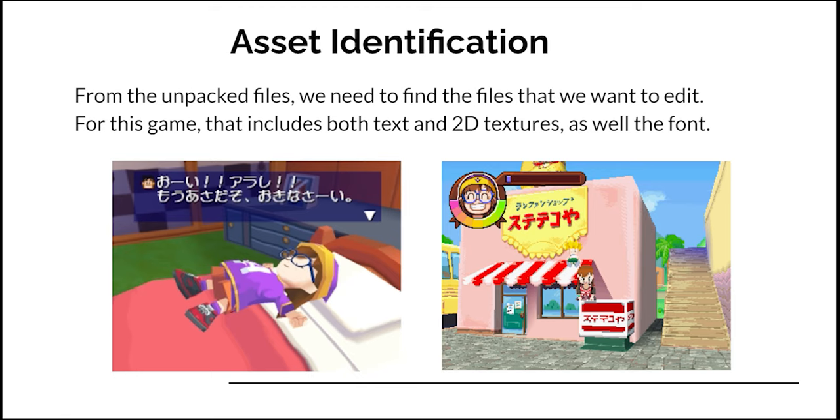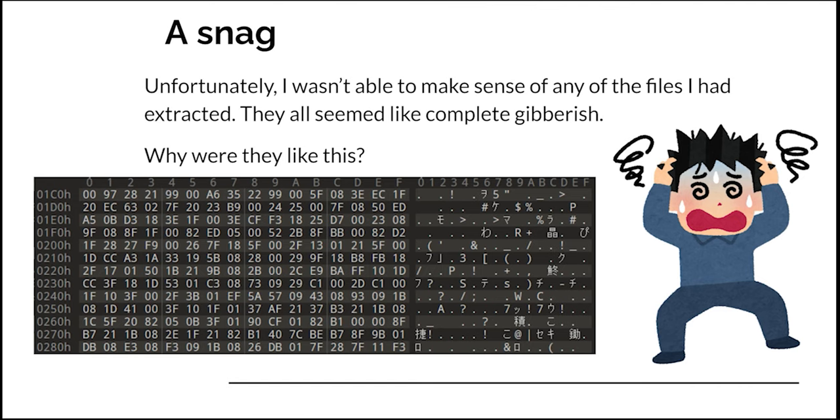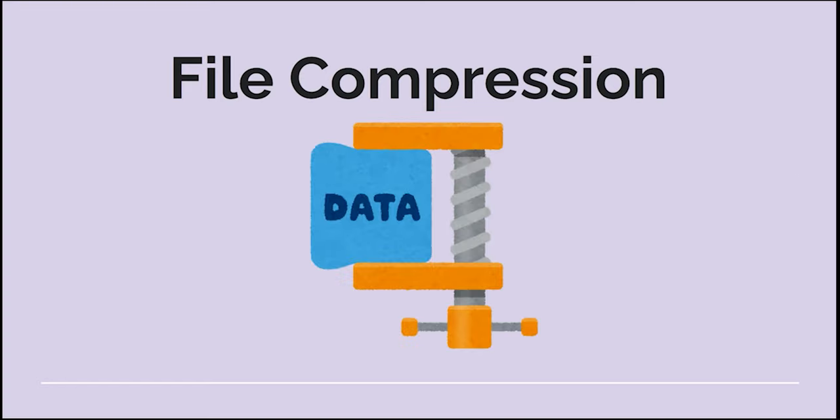From these unpacked files, we need to find the files that we actually want to edit. For this game, that includes both text and 2D textures, as well as likely the font. Unfortunately, I couldn't make sense of any of the files we had extracted — they all seemed like complete gibberish. It turns out that I was diving into the field of file compression. If a file is compressed, it's going to look like complete gibberish until we find out how to decompress it.